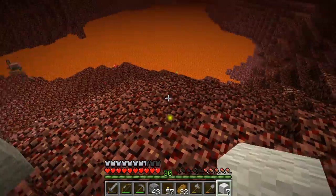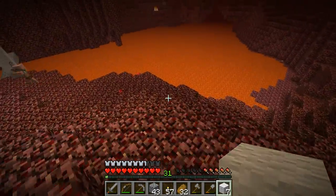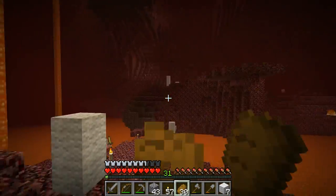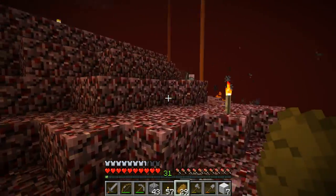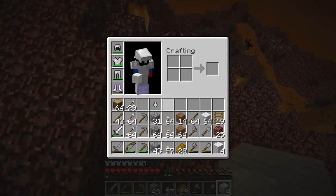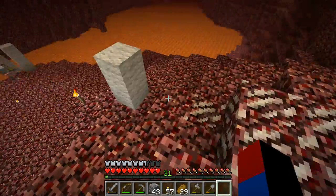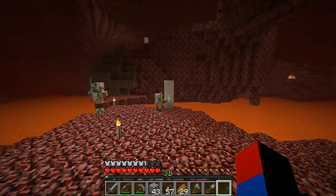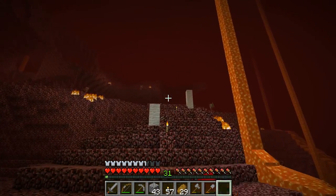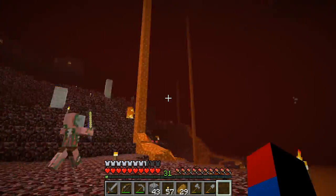Another ghast died here too — it didn't even drop any gunpowder. Gunpowder is kind of useless for me anyway since I can't make TNT. I've already marked some of this area with wool when going back home, but I ran out so I took more wool with me. Now I've put up all the wool blocks I need. I have another bridge here going into this staircase.